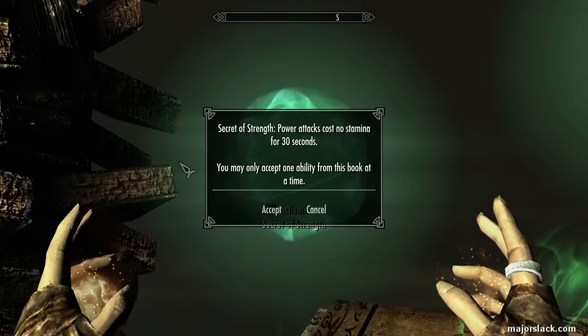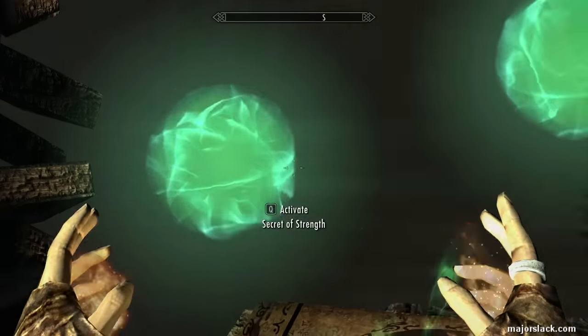Secret of Strength — this is completely redundant in my humble opinion, because of two words: Vegetable Soup. If you're playing as a melee warrior and you're relying on stamina to do power attacks, Vegetable Soup will take care of that right from the get-go, right from level one. So unless you have this special need to run an extra 30 seconds when you've bottomed out your stamina, I find this one completely redundant.